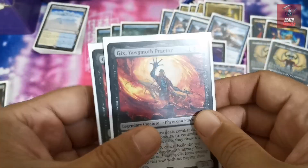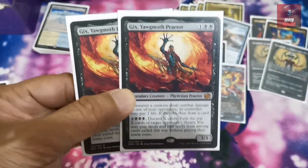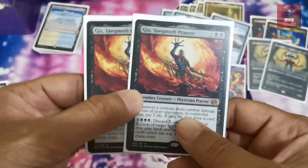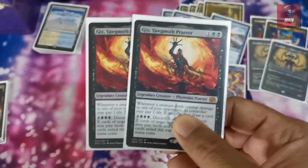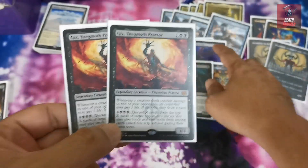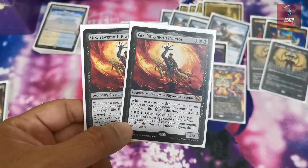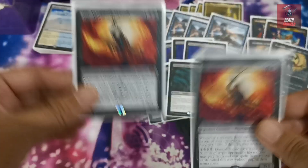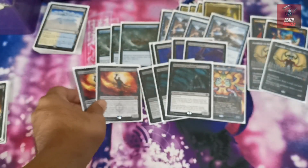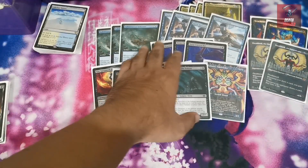We also have two copies of Giix, the Creator, a new card that has risen in value. It's useful on the curve as an attacker with evasion — the Bat from Mastermind can also let you pay one life to draw a card. Those are your main creatures, providing cheap card advantage against your opponent.